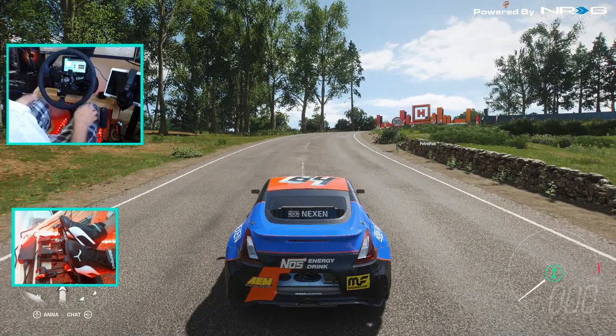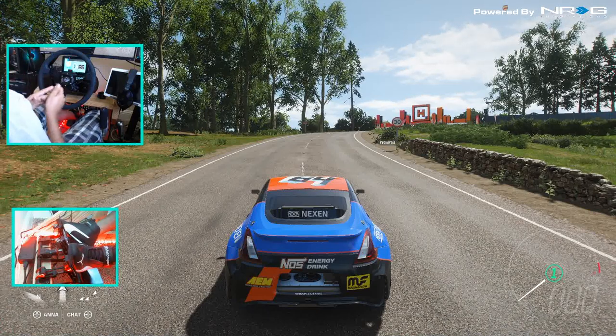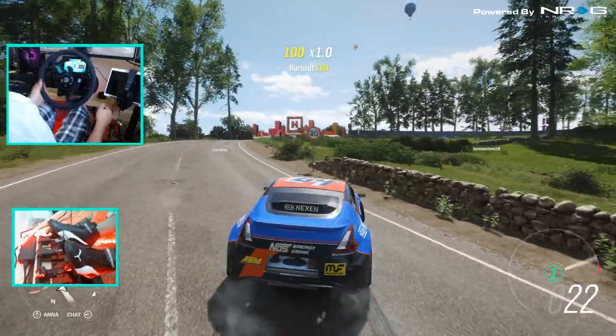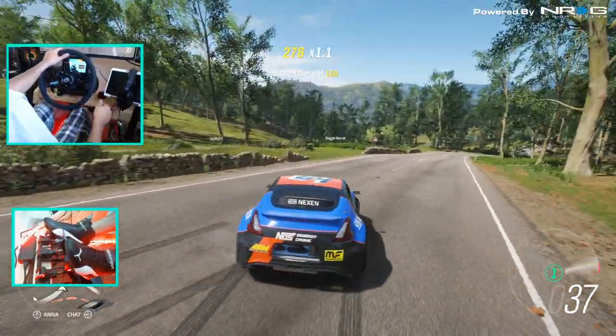What's up everybody? I'm Evo Rabbit. We're here on Forza Horizon 4, staring at the back end of that NOS Energy Jinx 370Z of Chris Forsberg. We're going to be hitting the road with it today, seeing how it drives. Make sure you guys follow me on all social media, all that you found in the description box below.